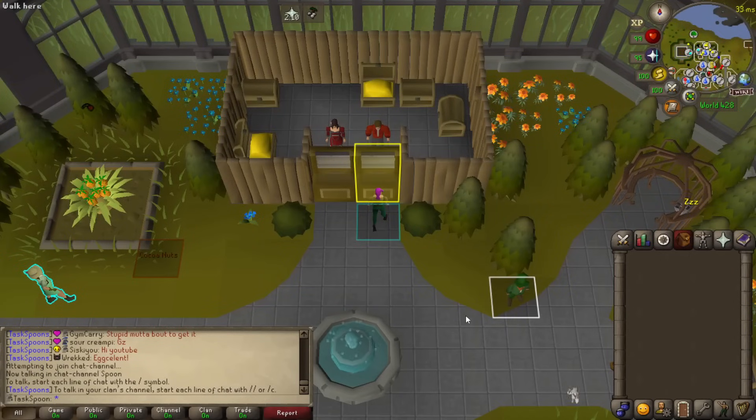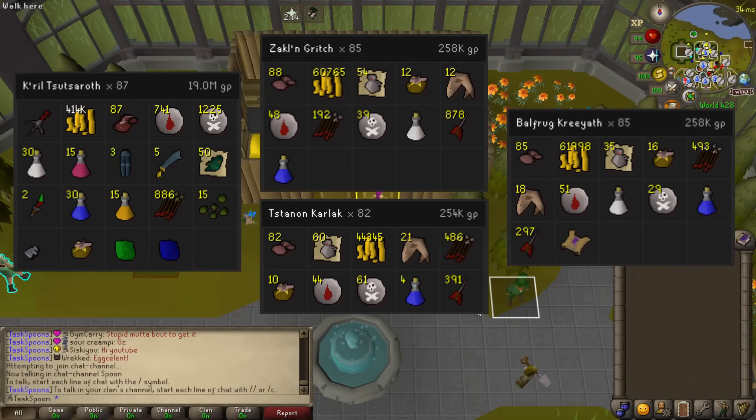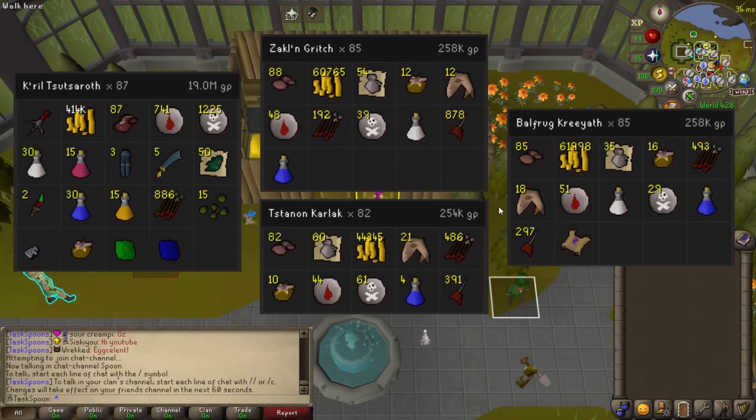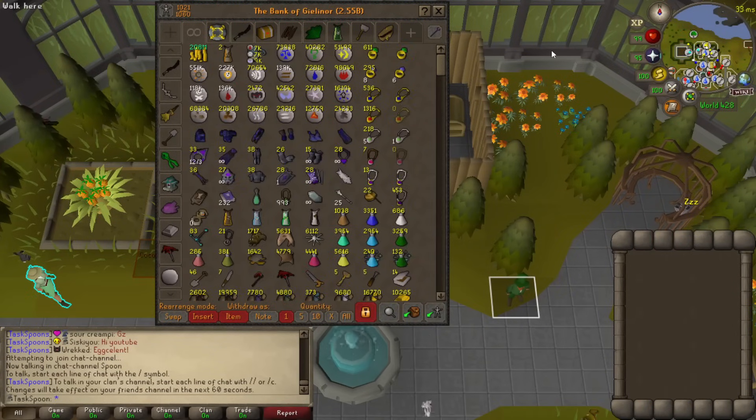This is usually where I would put the rest of the loot on screen, but man, there is nothing to talk about here. Kril is not very good for loot if you're not getting Uniques. The only thing I'll say is the minions do drop Wines of Zamorak — I got about 150 Wines. That's at least sorta useful. That ended up being a lot faster than I expected, so I think we should have time for another task. Let's go roll a new one.